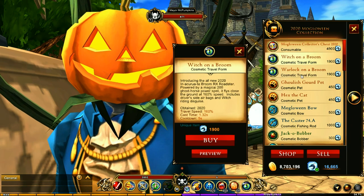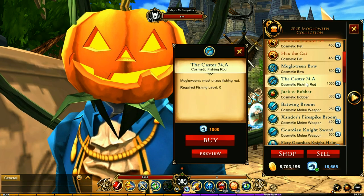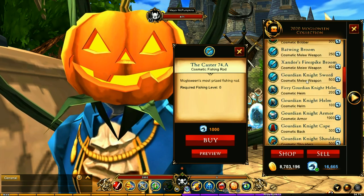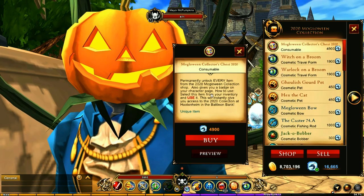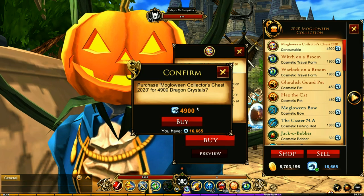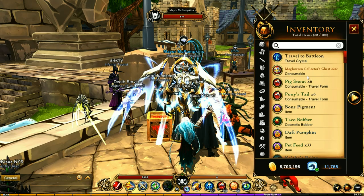It's 4,900 for the full thing. Now you could buy these things individually, but if you're doing the math, just these two alone is going to be almost 4,000, and then if you're purchasing this item here, that's 1,000 by itself. So coupling all of that together, not to mention all the other stuff you get with it — it is a pretty good deal to purchase the entire thing if you're wanting some of the pieces.